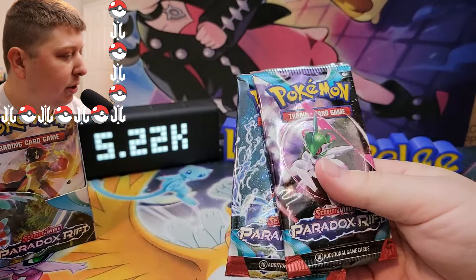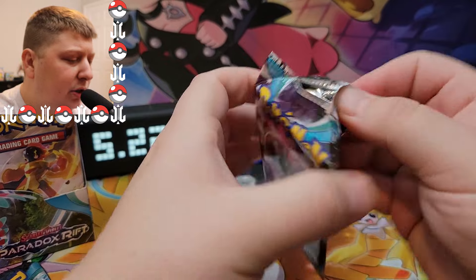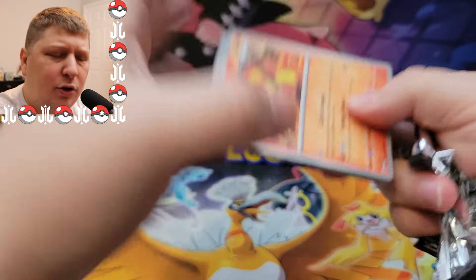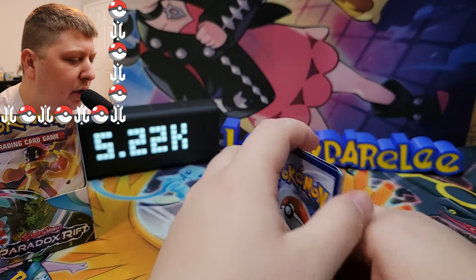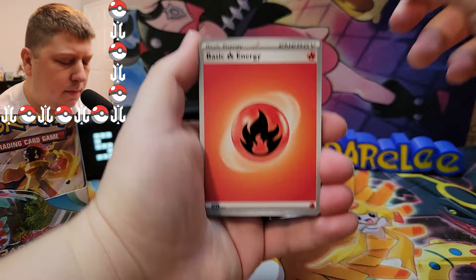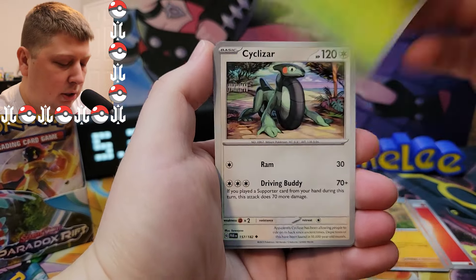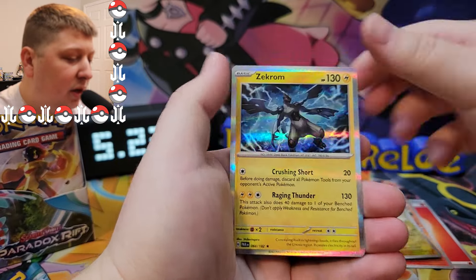36 packs, like I said — Paradox Rift. There are some really good cards I want to pull from the set: the Iron Jugulus, the futuristic Hydreigon — I think it's called Iron Jugulus. I want that card. I want the Groudon. Those are like the main two art rares that I want, so if we can come away with one of those, or both, that would be fantastic.